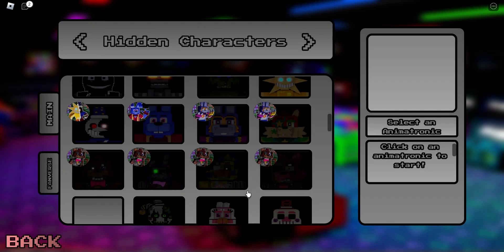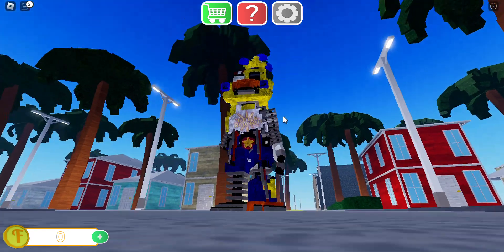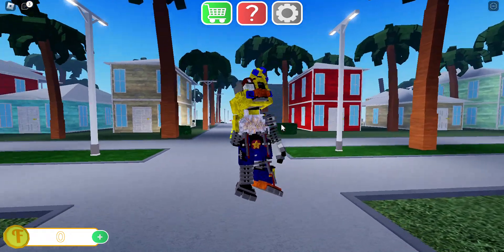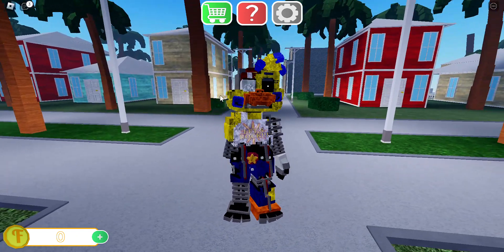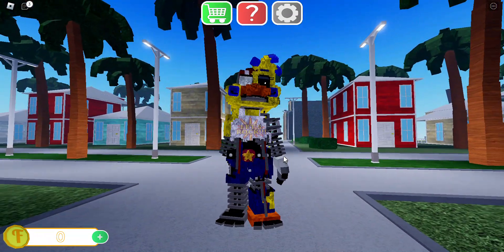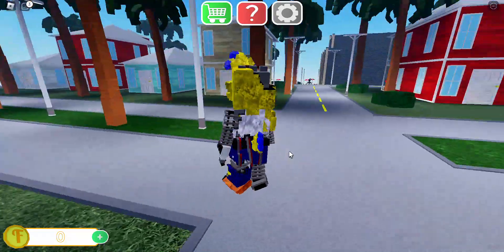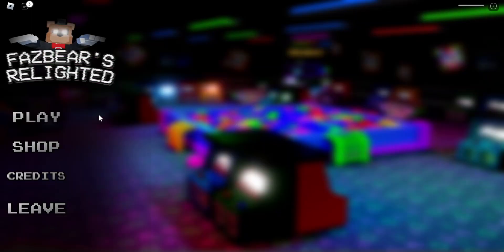Withered Rockstar Chica. Why is she floating? Is this supposed to be the animation? Maybe — I don't know. Her head twitches, she's missing like half of her face, she's missing this arm, missing the suit arm, and she has wires in her stomach. Alright, let's get a good look. That's Withered Rockstar Chica.